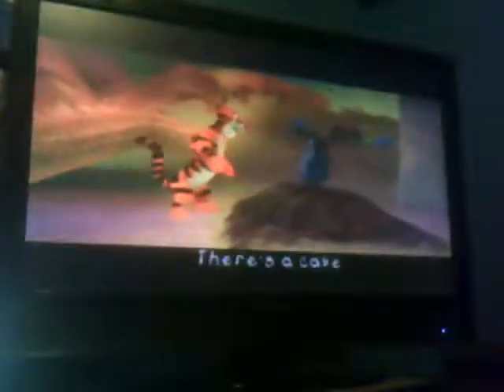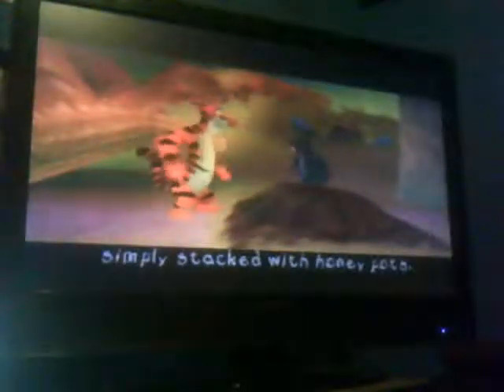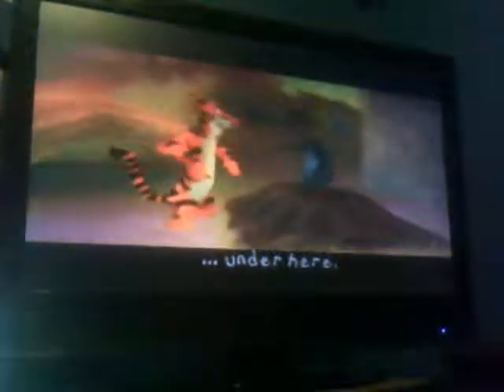You can unlock some moves later on in the game. Over here is Gopher, and he has a cave with a stack of honey pots in there to collect. But some of the honey pots you're going to need to unlock moves. So hop inside Gopher's cave and collect all the honey pots. That icon with Owl showing the number 60 means you need to collect 60 honey pots.